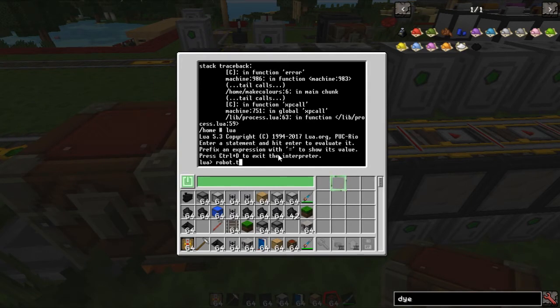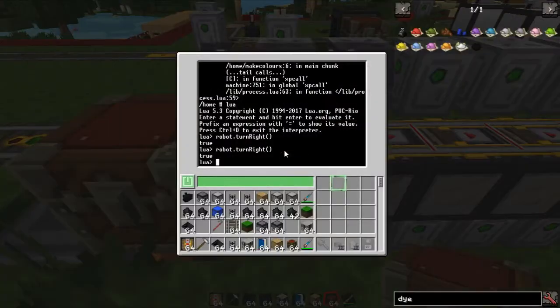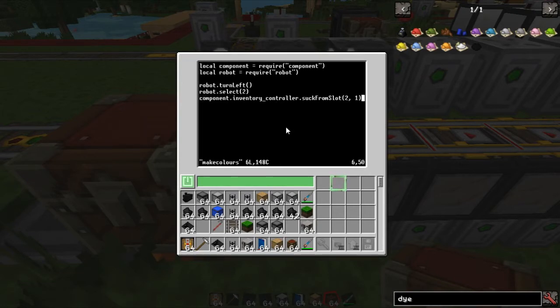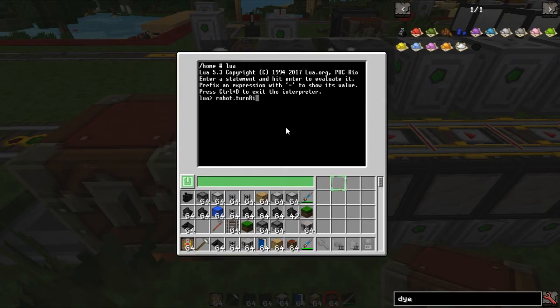Robot dot turn right — I think he's facing the track. Let's get out and run make_colors again. 'Unsupported side' — okay, I think we need to go sides.front. I'm pretty sure you can't do any other side, not sure why you have to specify it. We'll try that — move back, robot.turn right, then make_colors. That's our orange — awesome!